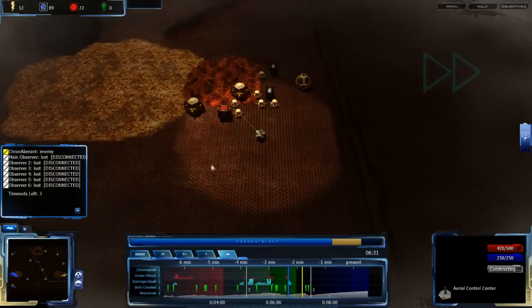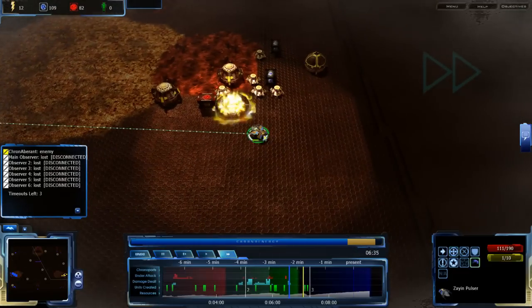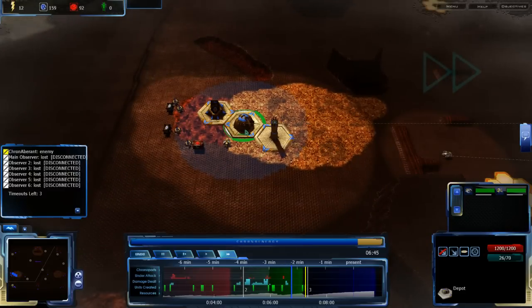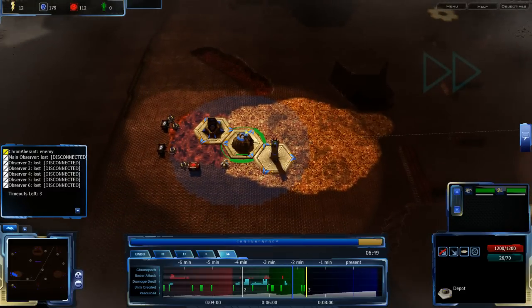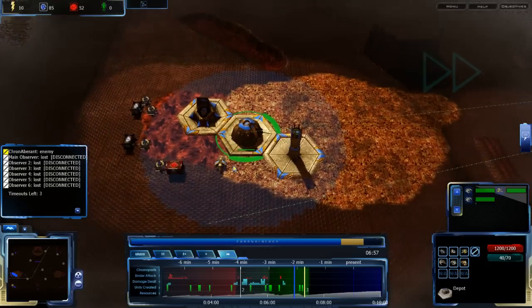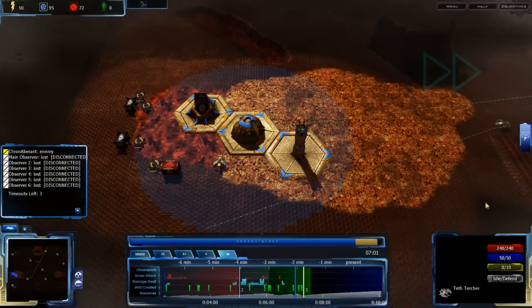Did I lose anything else here? I am taking a bit of extra damage, and it looks like he is getting Arianus, so I've got to be careful now. My Teth Turcher is almost done. I'm probably going to get another one — wait, where's the Teth Turcher I was building before?